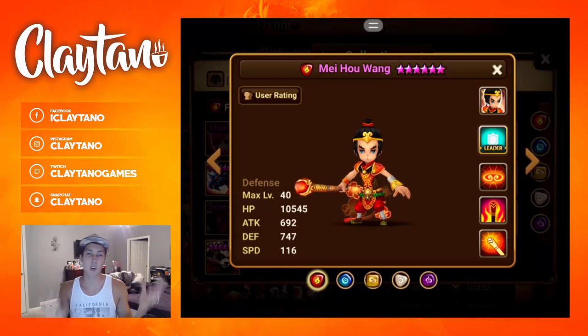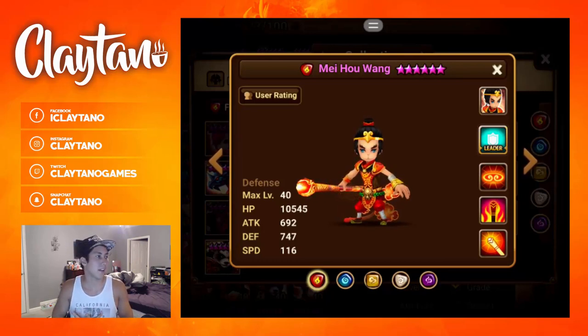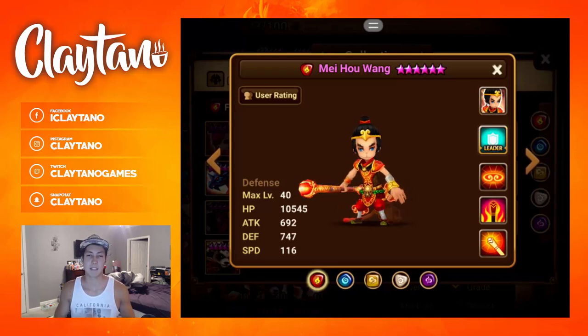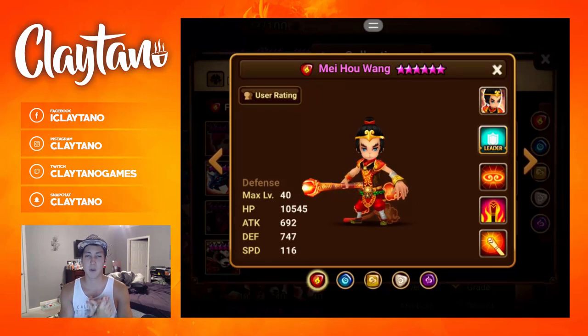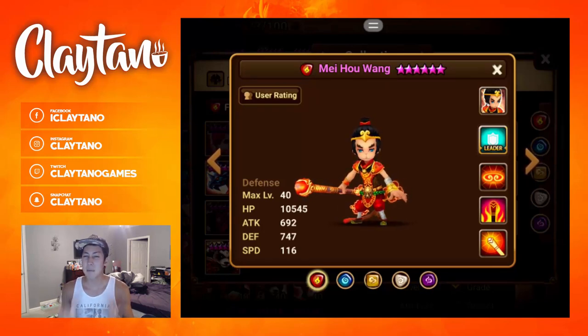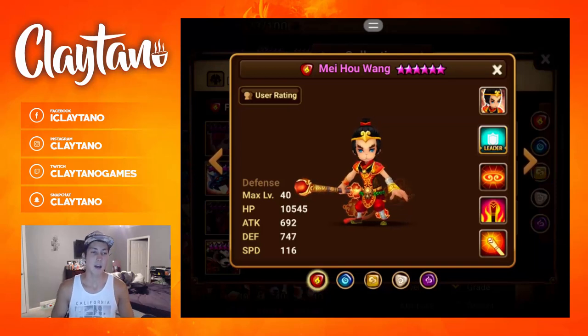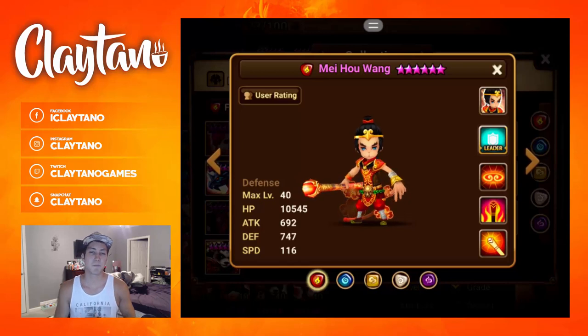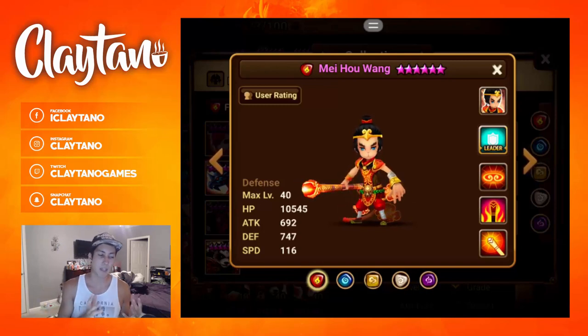Let's get into the runes. For early game, Despair is a fine set — you can get it from Giants — and it will amplify his first and second skills to do damage plus stun, which is not a bad option. The offset for early game would be either Energy or Guard to make him tankier, or maybe Blade depending on your actual rune substats. For the slot 2 rune, you want to go attack or HP — I'd lean towards HP, but attack works fine too.